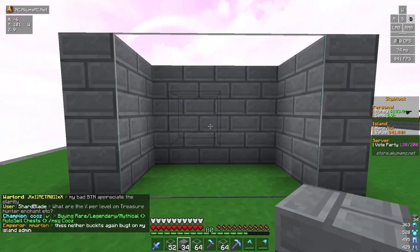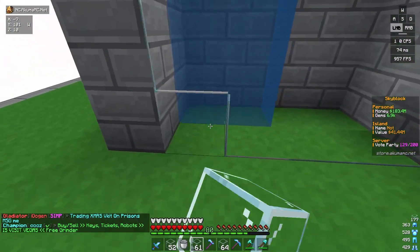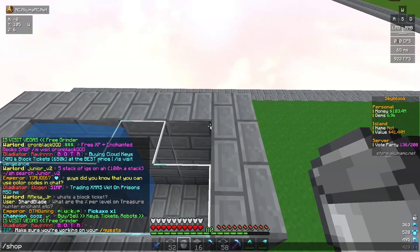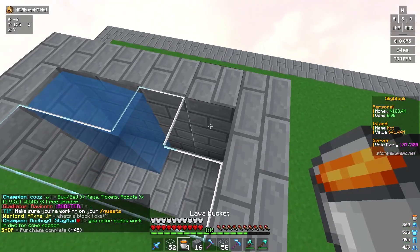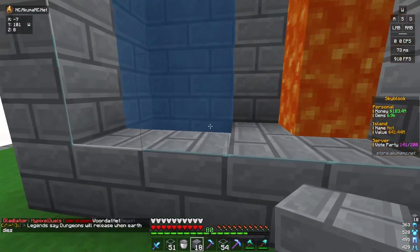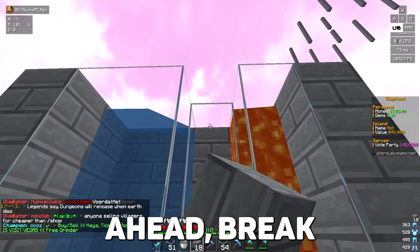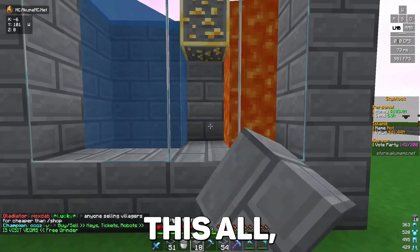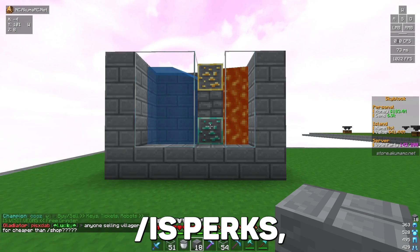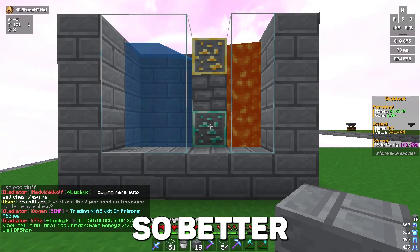Now we need to get the water and lava. I need to make this go up one block, so let's fix that quickly. Now we need lava buckets — we'll buy three lava buckets, that's all we need. We make the hole down here, and then we can make sure the cobblestone generates. If we break this all, we should be getting cobblestone and some ores, because if we look at our IS perks, we have our cobblestone generator maxed out, which gives us better blocks — better ores — from our cobblestone generator.